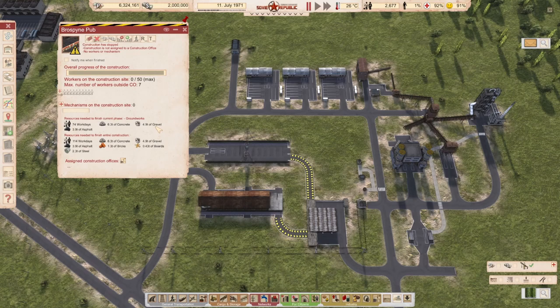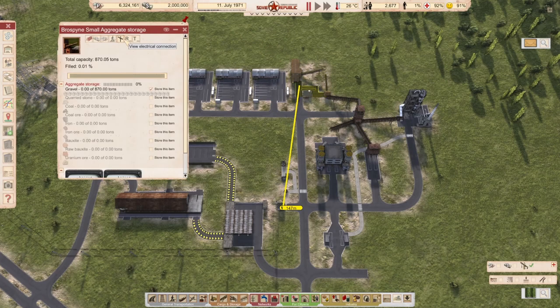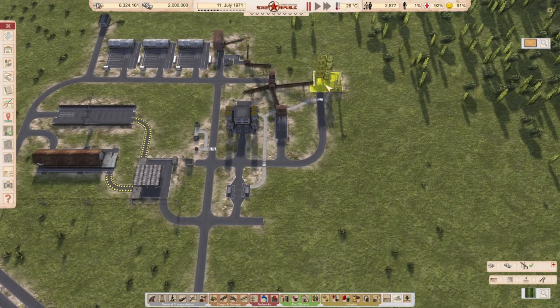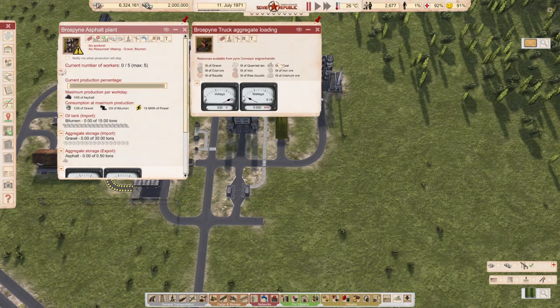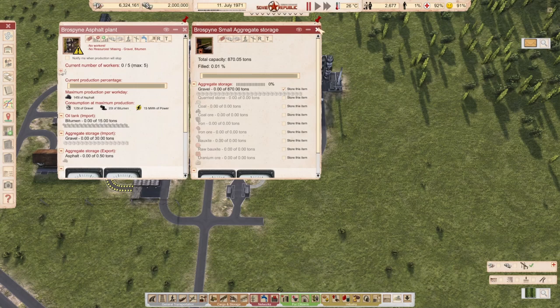Let's look at what we need for construction. There are various phases — the first phase is usually groundworks, after that can be paneling, steel framing, or brick laying depending on the building. This one looks like it has about two or three phases. The first phase usually consists of concrete, gravel, and asphalt. We have an aggregate storage here where we store only gravel, and we're not supplying any gravel yet.